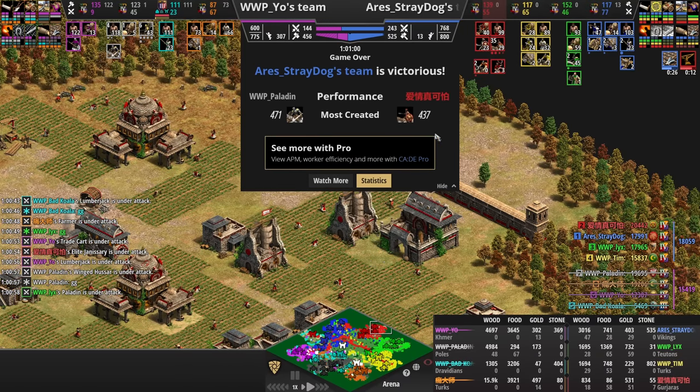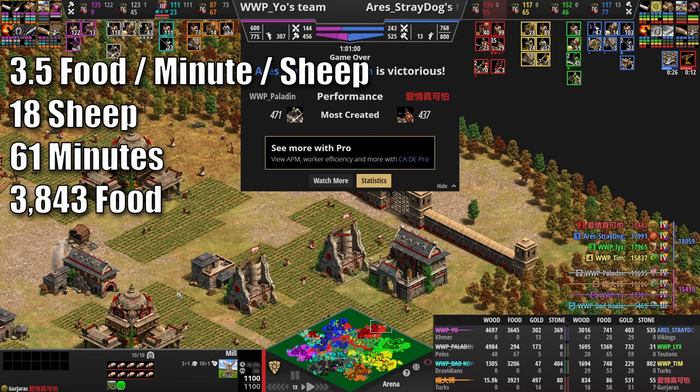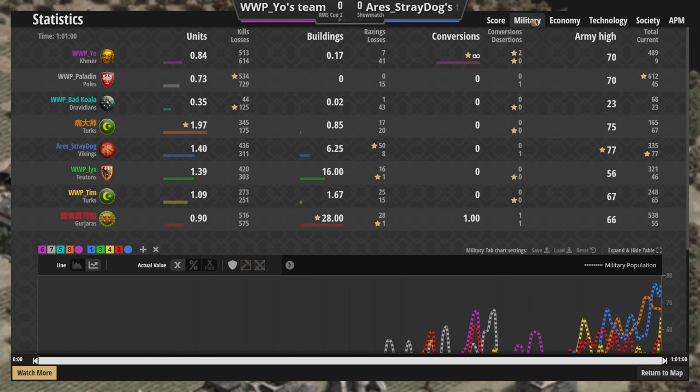And there we go — 437 Shrivamp Shriders versus 471 Cavaliers, all powered by those 18 pigs inside the mills. I did some quick math: at 3.5 food per minute with 18 sheep or pigs, over a game that lasted about 61 minutes, that would be around 3,843 food. It's a bit of an overestimate because he didn't garrison them all right at the start, but that's a good bit of food.